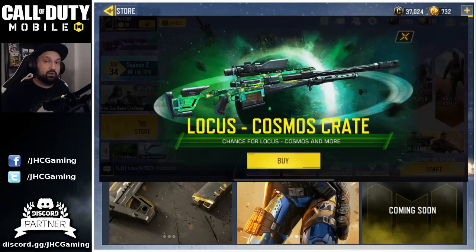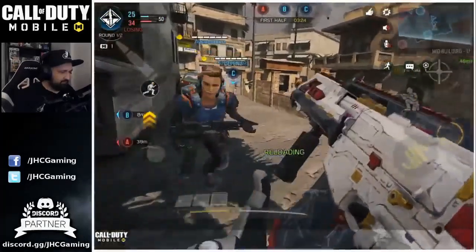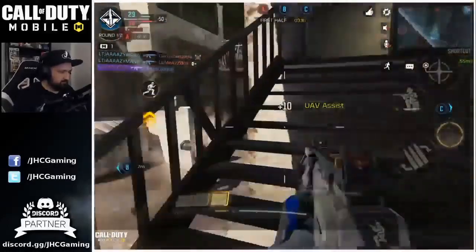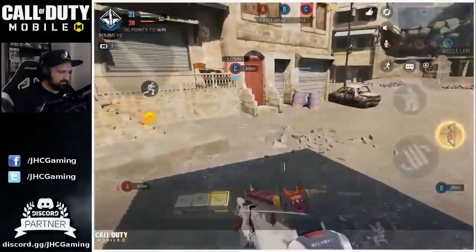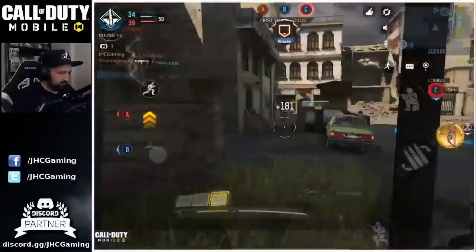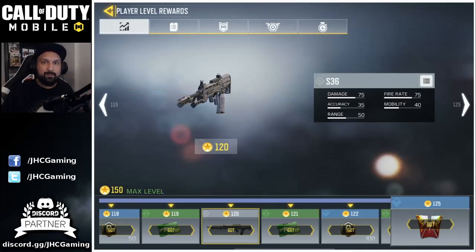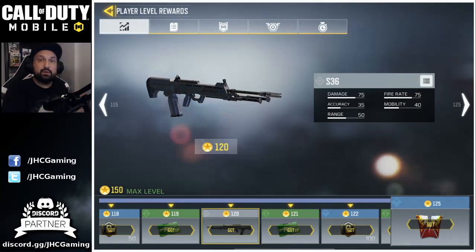So what's the deal with the Locust? There are already a few weapons that are only available as paid weapons — you can only buy them in crates or had to be lucky in the lucky draw. The problem is there's no free-to-play version of them. Most weapons in the game you just level up and unlock the free version. The problem now is they started adding weapons that don't exist as free-to-play.